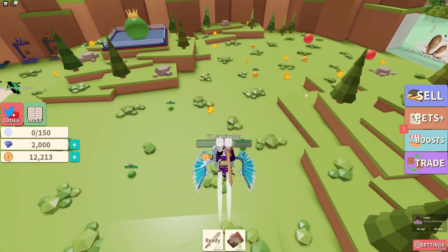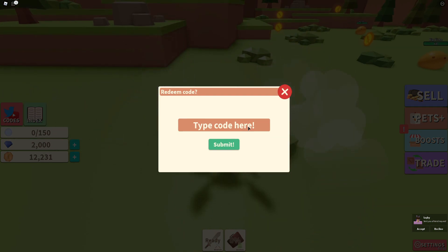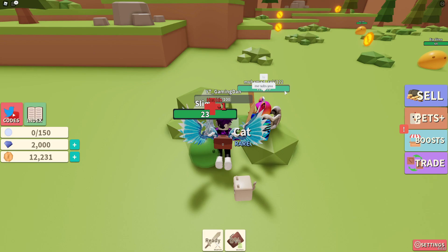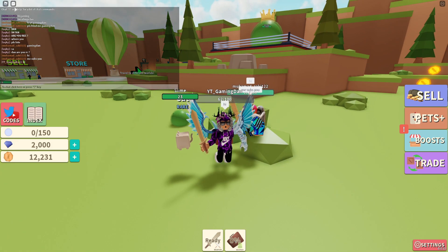Let's get into these codes now. The first code today is '500cmission' — enter that in all capitals, and as you can see it says already redeemed. Then the next code is 'starxp' — already redeemed. And finally the last working code is 'gaming' — already redeemed. And that guys covers all the working codes right now in Monster Hunting Simulator.